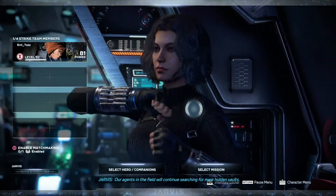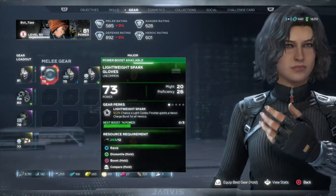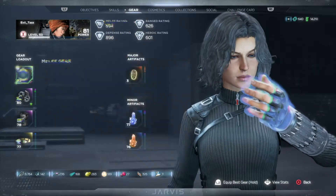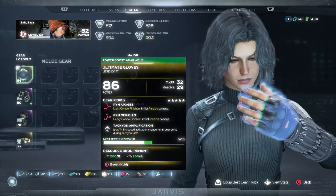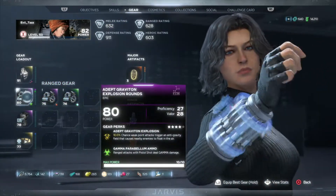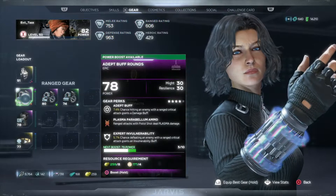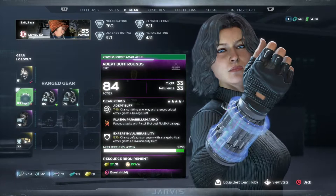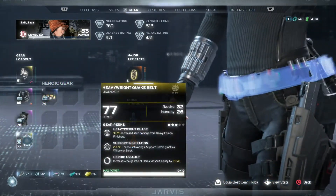Our agents in the field will continue searching for more hidden vaults, as this certainly wasn't the last one. The gloves are really a good upgrade — tachyon amplification, I guess that's bugged. Perk percentage — get that all bumped up. That's a slight upgrade, five points. This is how you burn through all your resources. Not sure how you're supposed to get all your characters up to 150, because if you're doing this over and over, you're literally burning through resources after resources — you're not really stockpiling any.